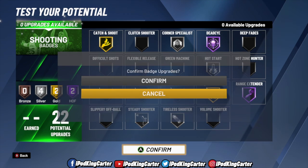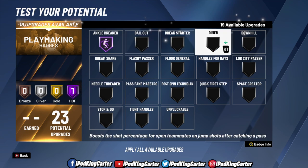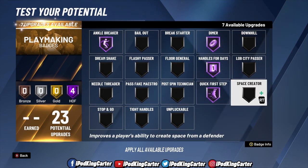Let me explain the new badge system using playmaking as an example. One Hall of Fame badge costs four potential upgrade points. Right now with 23 playmaking points available I can get five Hall of Fame badges and one gold badge. I currently have three Hall of Fame badges and still have 11 upgrades available — meaning two more Hall of Fame and one gold badge — but I wouldn't build it that way.